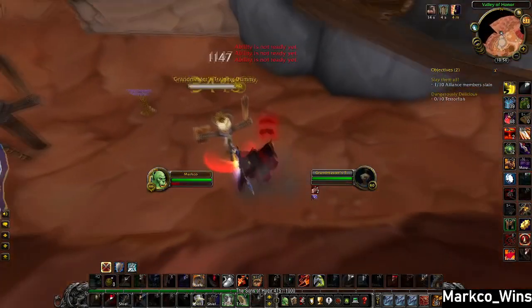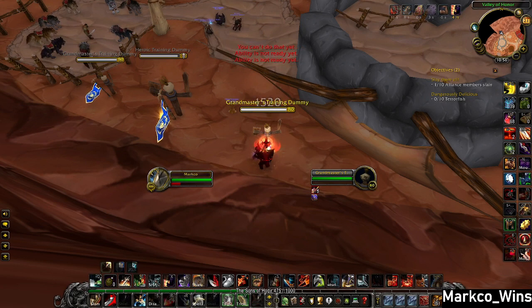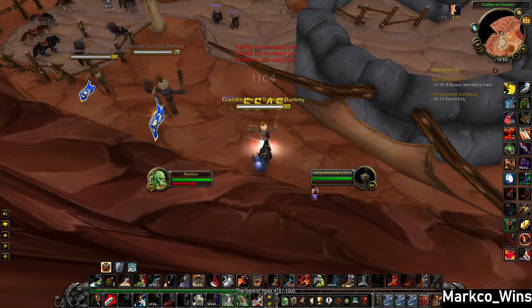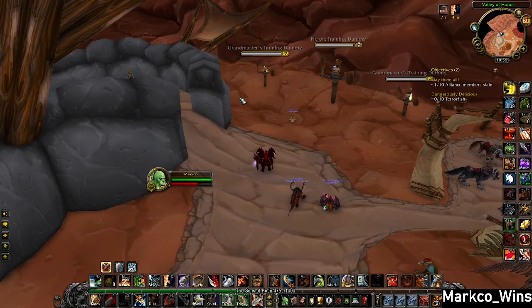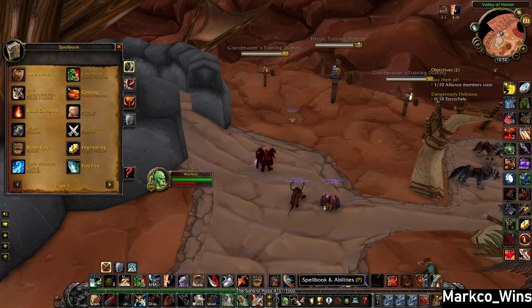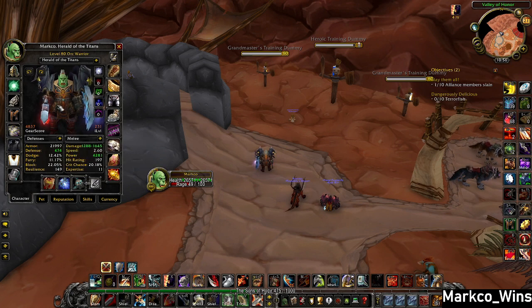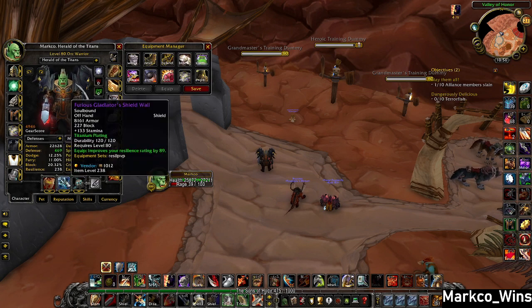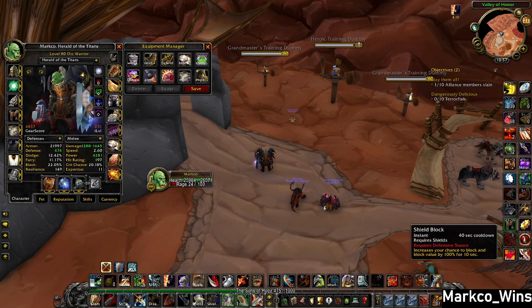Let me show you the damage. We need to get a Molnir proc while we have a rolling shield block. There it is — I'm going to pop wreck and your big slam. 14,000. I just did like 40k in 10 seconds. So that is the block value build — you're going to surprise people with that. I think it might be viable in twos. The only thing that sucks is you literally have no resilience. You can probably give up another 100 block value and still hit similar numbers because of how the soft cap works, swapping for a piece with more resilience. But yeah, this is all in on block value. You are not going to do good damage over time — only during your shield block with the Molnir proc.